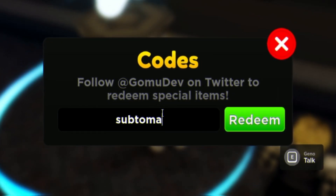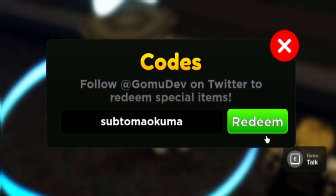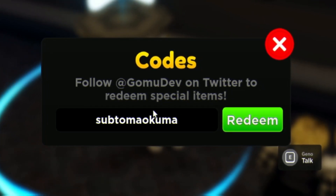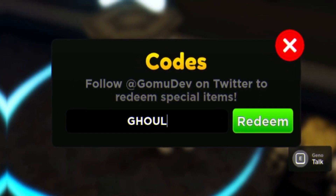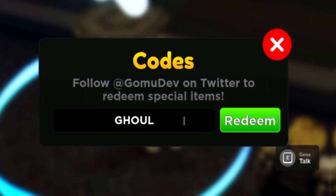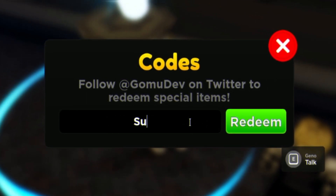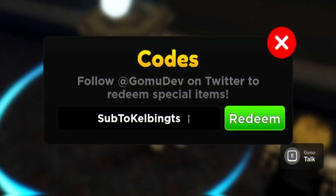After that, redeem the code SUBTOMAOUKUMA — S-U-B-T-O-M-A-O-U-K-U-M-A — click redeem. Next we are going to redeem the code GHOUL — G-H-O-U-L. Feel free to pause the video at any point if I'm going too fast.